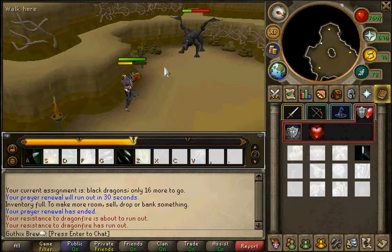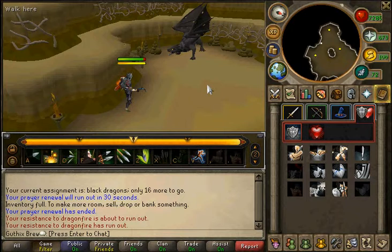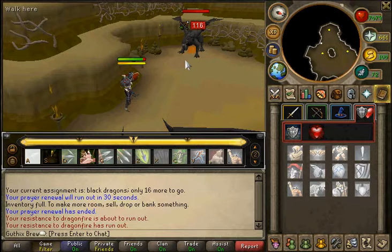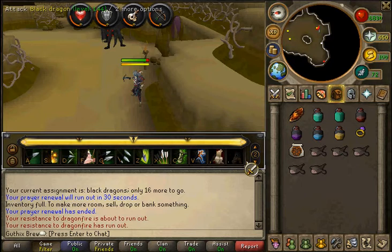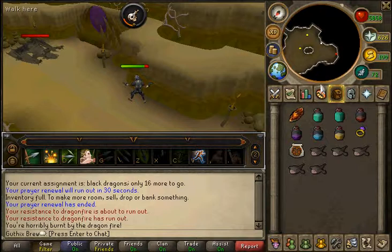By your second dragon you should be near enough full adrenaline. Once you've got full adrenaline, put on your other crossbow and use Unload - watch it ruin this dragon. See that? That's why you bring the extra crossbow.